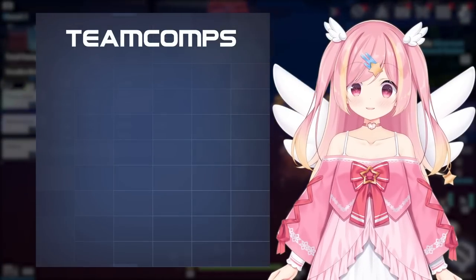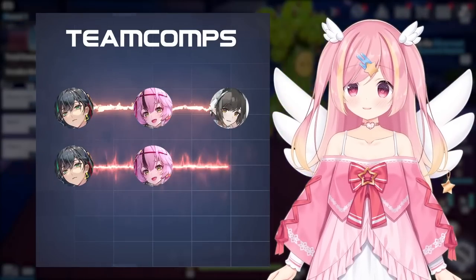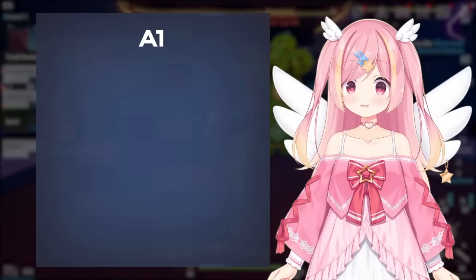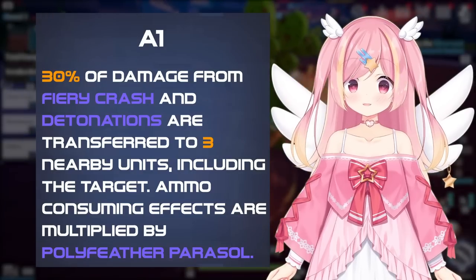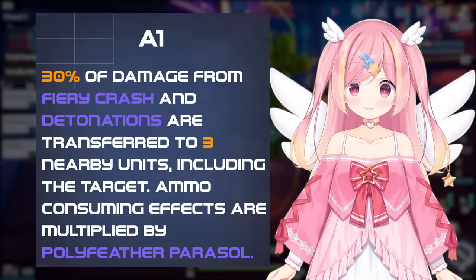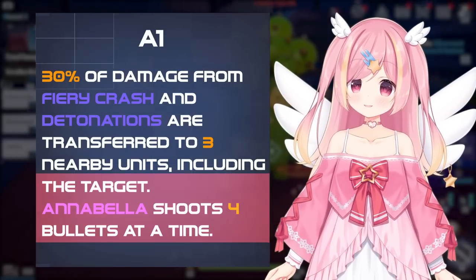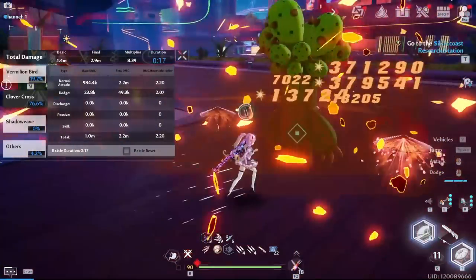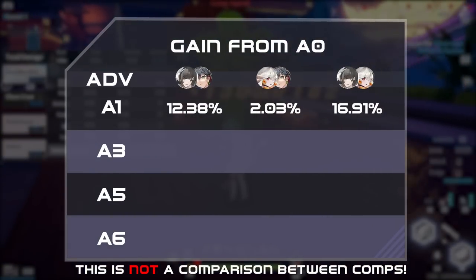We'll examine Lan's advancements in 3 different teams: Lin, Lan, and Annabella; Lin, Lan, and Ruby; and then triple fire — Ruby, Lan, Annabella. Her A1 transfers 30% of the damage from Fiery Crash as well as detonations from the target to 3 units near it, including the target itself. This also multiplies the ammo usage of other weapons by Polyfeather Parasol, which is a fancy way of saying it makes Annabella shoot out 4 bullets at once, doing the damage, charge, and shatter of all 4 bullets worth. This advancement has considerable value in teams with Annabella, but not so much otherwise.